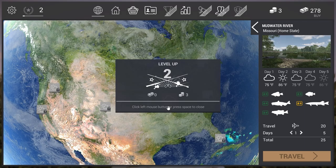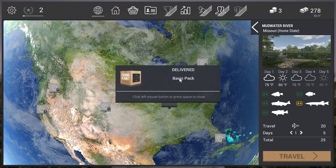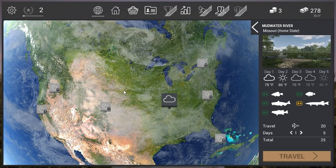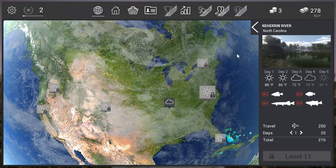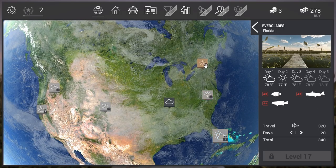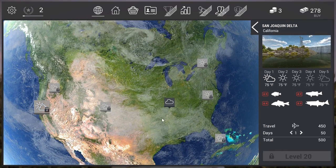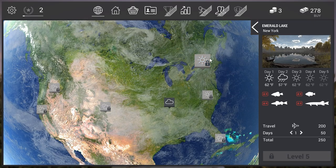We leveled up to level 2 after accomplishing the tutorial. We get the basic pack. This is the world map and every lake is locked up. From the main screen you can go fishing, to the store, or into your profile. For example, here is North Carolina — at level 11 we can go there. Other locations are at level 5, 8, and 14. So as we reach different levels, we can unlock different lakes and fish there.